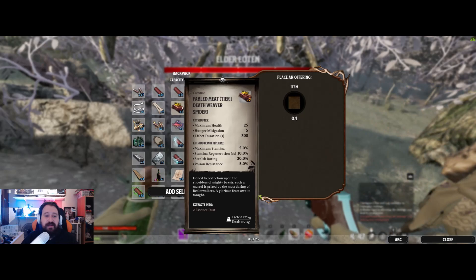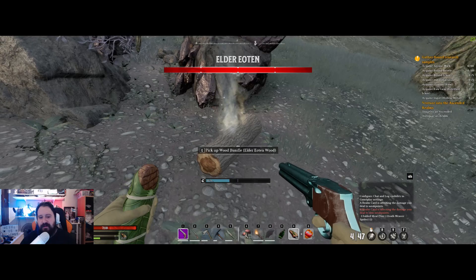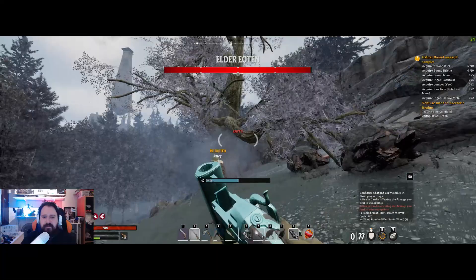If it's not the thing they wanted — they want a ritual fabled meat — I'll put just a fabled meat to see if it works. And it did not work. You can see the elder yotun tree gave me a wood bundle and he won't attack me or anything. But if I attack the tree, then we'll have some problems.